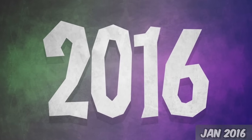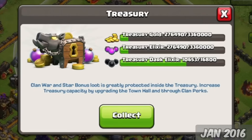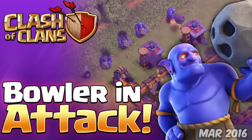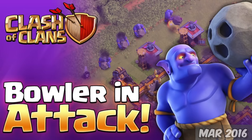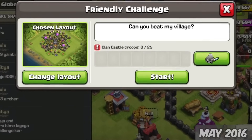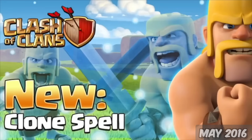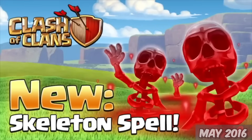2016 was finally here and the Loot Cart was added, along with the Treasury, the Clan Castle, and Star Bonuses. March 21st, we got a new troop, the Bowler. And on May 24th, friendly challenges were now possible, along with two new troops — the Miner and Baby Dragon — and two new spells, the Clone and Skeleton Spell.